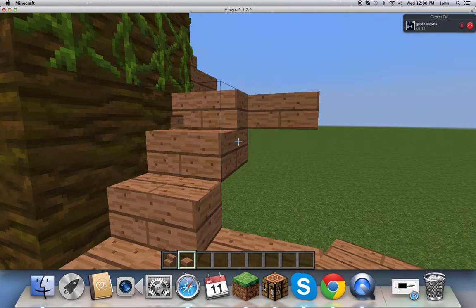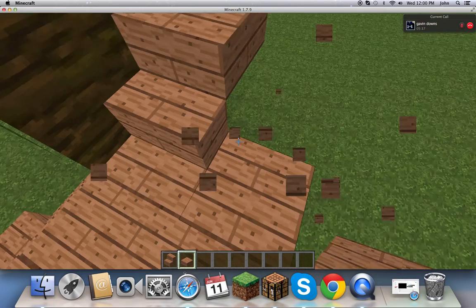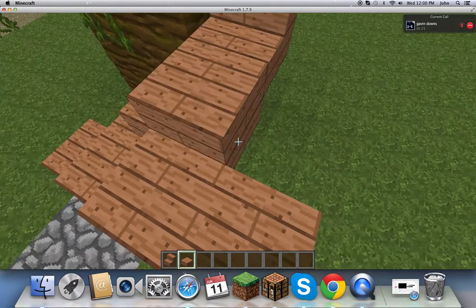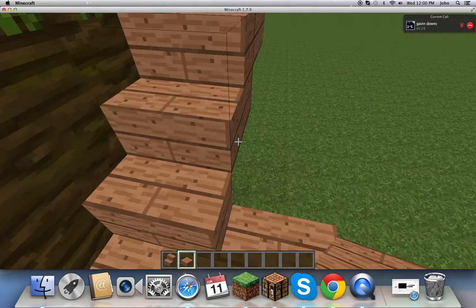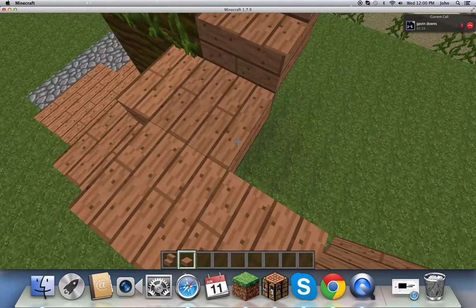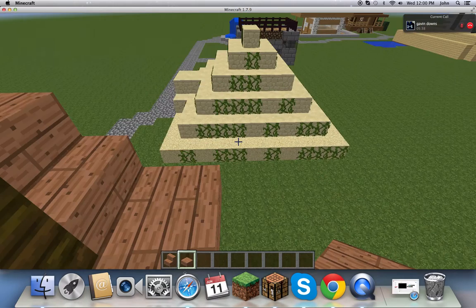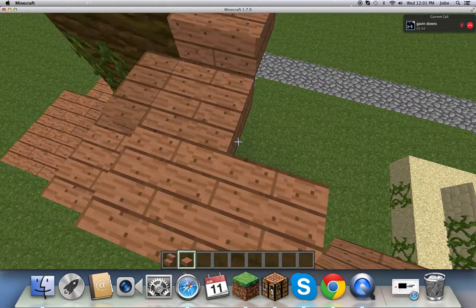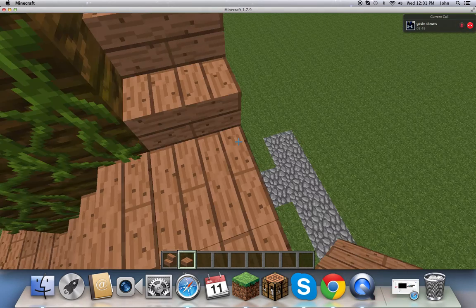Did I mess up? Just keep on making your stairs or your slabs. It's okay if it goes like that on the corners — that's just how it's going to be. It still works, and we're not even using these slabs for stairs — we're going to make a railing out of them, so it doesn't really matter.